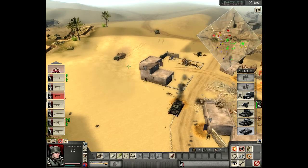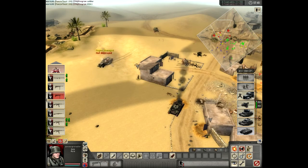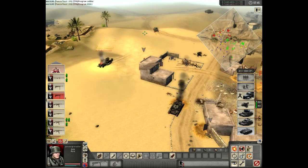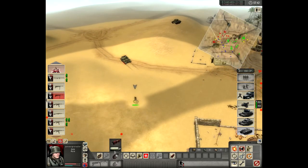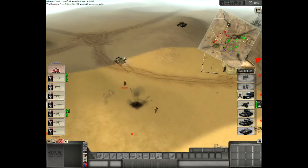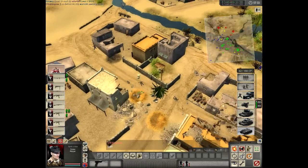There's something that got crew injured on that thing, I don't know what that was. And here my Dirk Kurtz tries to kill the half-track and he manages. I haven't got AT — I'm just threatening my opponent, keeping him busy.